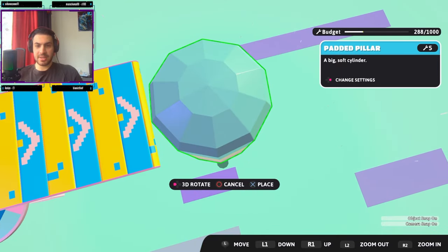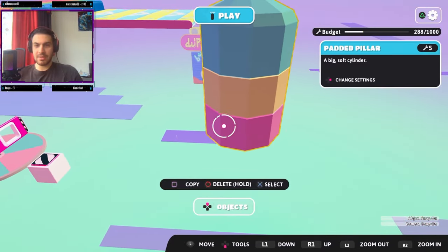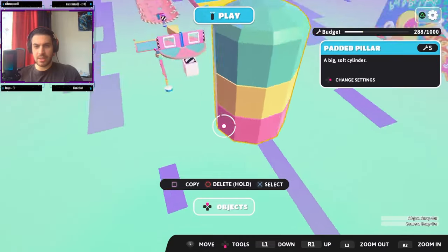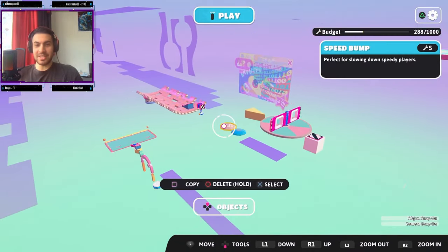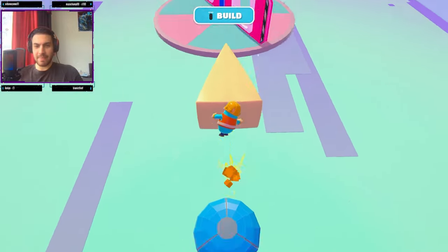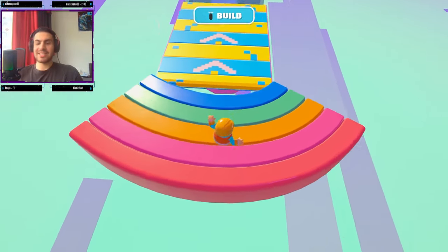We need to rotate it a little bit — there we go, that's better. It's not exactly level but close enough, so we'll place it. Let's quick playtest to see if you can jump on it properly. Yeah that looks fine — maybe one level lower to make it a tiny bit easier. Perfect! We have our Padded Pillar. This part might be a bit difficult but let's see. The part after it is a lot easier, so things have worked out pretty well so far.